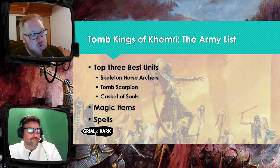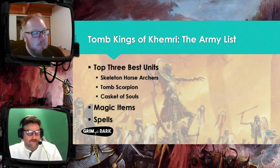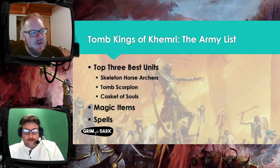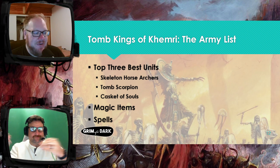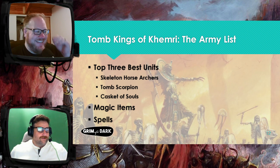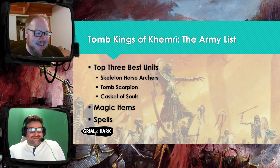The next one I have is Tomb Scorpions. Tomb Scorpions are almost exactly like you remember them from any edition of Warhammer — they're awesome, so amazing. They're a little monster. They're Toughness 5, three wounds, four attacks, Strength 5, minus two AP on their attacks, and their claws have Killing Blow and Monster Slayer. Snip snip. That big giant you have — they can kill him, and he's dead.